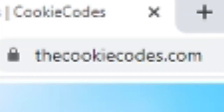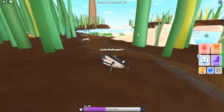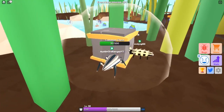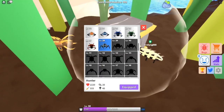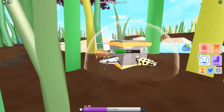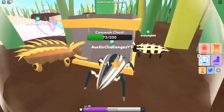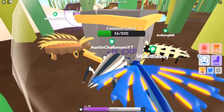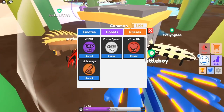Hey guys, welcome to Austin Challenges! In today's video we are playing Little World — a game on Roblox where you're a bug and you have to level up and get the rarest bug in the game. You're tiny in this giant world. Let's go break this chest here. Basically what you do is gain XP, level up, and get new bugs — simple as that.